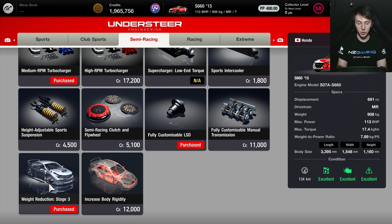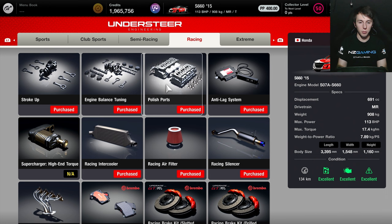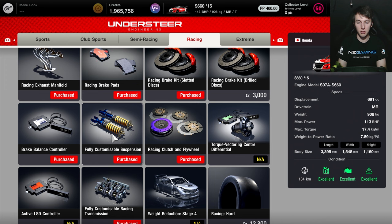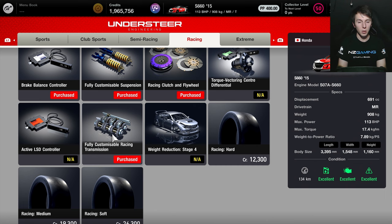Into the racing section, there are three engine components at the top. I didn't actually use anti-lag in my setup, but you can give that a go if you want. And then these three below as well, plus the racing exhaust manifold. I did not use any brake upgrades in the setup for this series, so don't bother with those. Same with the racing clutch and flywheel — I didn't use that in the setup. But I did use the fully customisable suspension, and I did not use the fully customisable racing transmission. I didn't use anything in the extreme section.